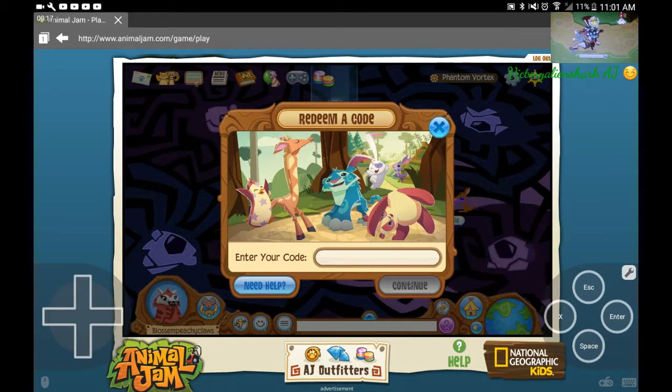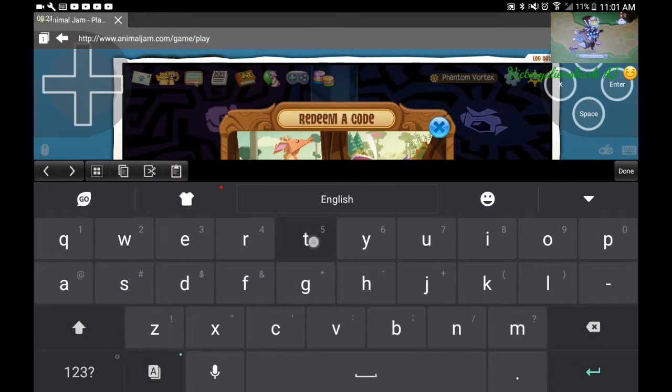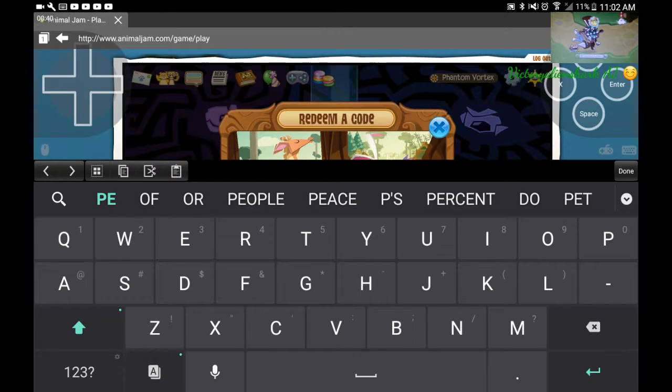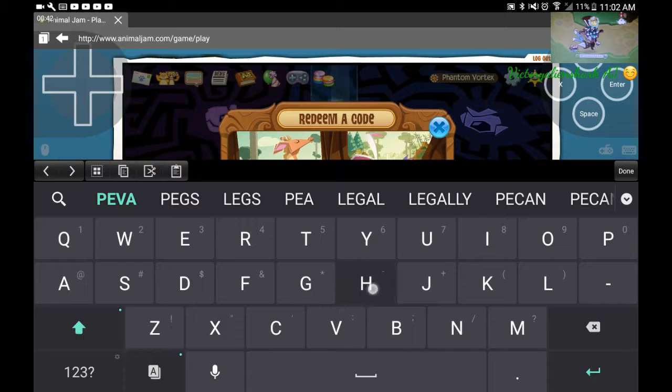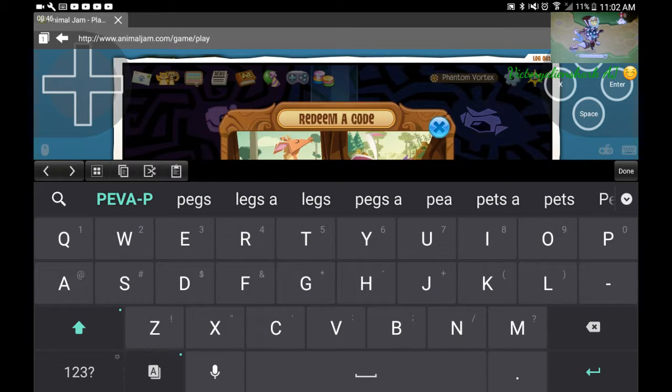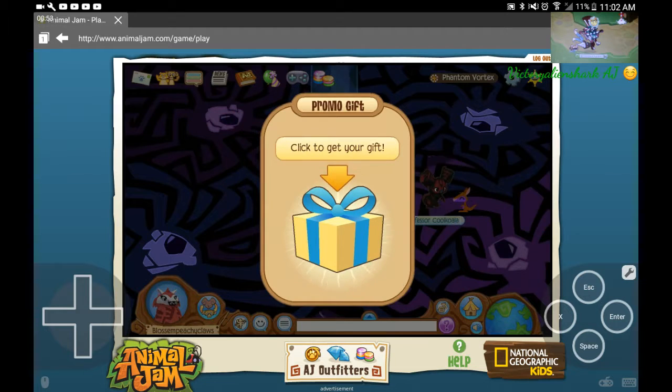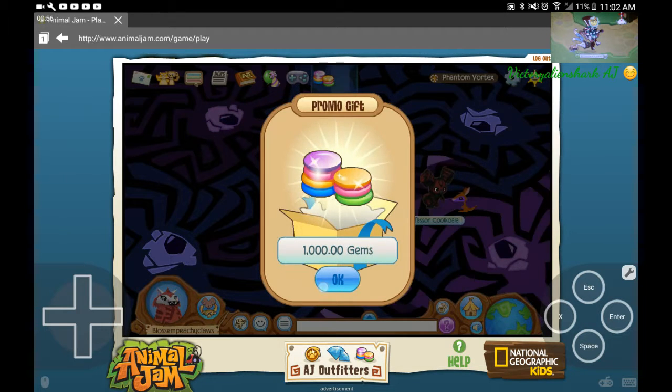I think they're on. So it is... 5... 7... KX... P-E... E-A... P... 8... Y... 4. My gift... 1,000. Okay.